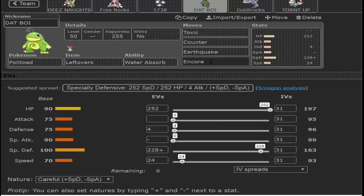Then I have Toxic, Counter, Earthquake, Encore on Politoed. Encore is pretty cool because it allows me to encore Porygon into a weak attack like Ice Beam, or I can encore it into Recover and repeatedly hit it. I decided not to go with Scald because the damage output isn't going to matter, and I have Counter for Scizor anyway. Earthquake hits Heliolisk — it OHKOs after rocks or spikes — and deals decent damage to Volcanion. Toxic is also for Porygon because there's really no other way to beat it outside of toxic or whittling it down.